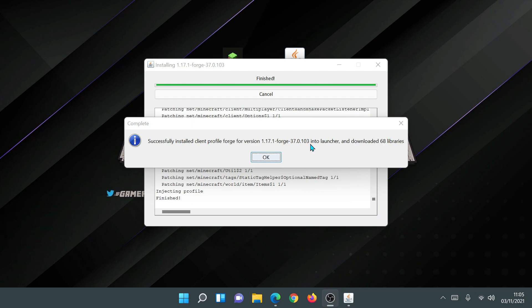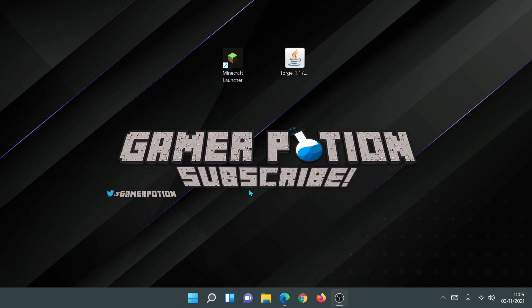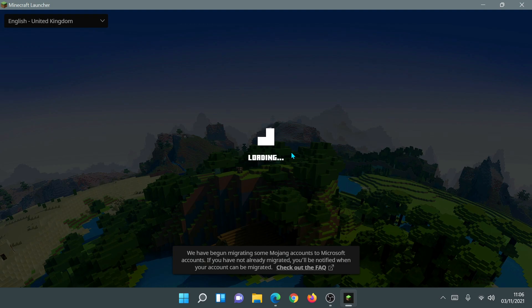This is one of the up-to-date versions of Forge: version 37.0.103. The problem was that the creators of Forge made their installer for the old Minecraft launcher, and now that they know the new launcher uses a different file name, they can update Forge so that hopefully newer versions of Forge will work out of the box once they come out.